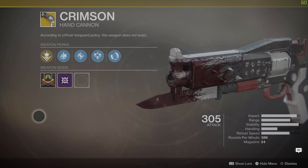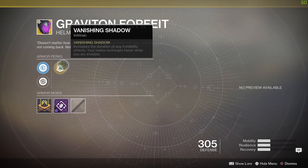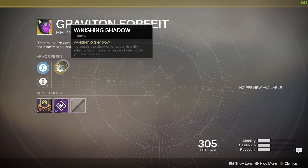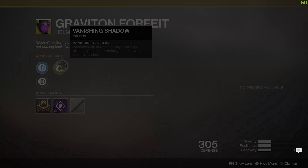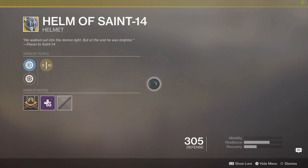You've got the Graviton Forfeit for the Hunter. Vanishing Shadow increases the duration of any invisibility effects, and your melee recharges faster while you are invisible. Good for Torrent Nightfalls.